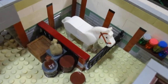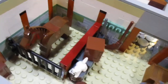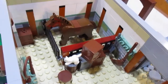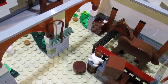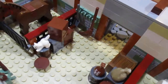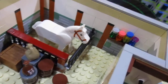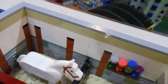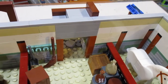Down here we've got the horses — two stalls, one on each side. There's also a cat and just some stuff you might find in a stable: a bench to sit on, a couple of stools, and some jars.